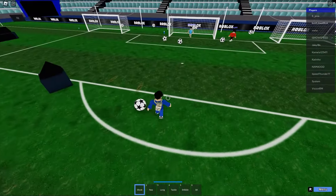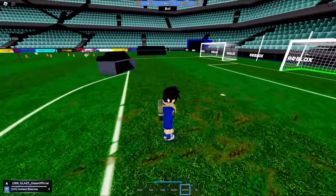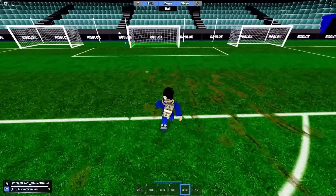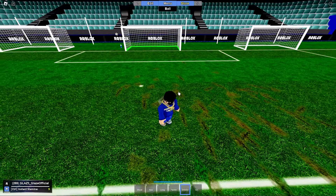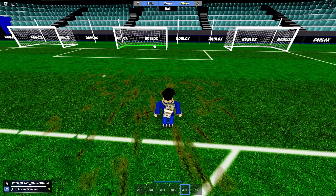Hey, what is going on everybody, it's GlazeOfficial here back with another video. Today I'm going to be showing you how to do a nacho on low ping. In case you don't know what a nacho is, I'll show what it is on screen. The purpose of the shot is to throw off the goalkeeper — you're making these dribble movements, and as soon as you shoot, you go this way, so the goalkeeper follows you, but the ball goes that way.